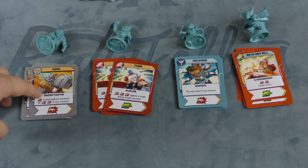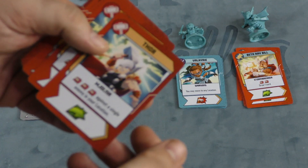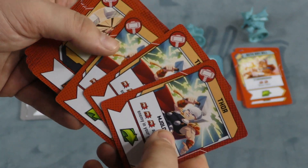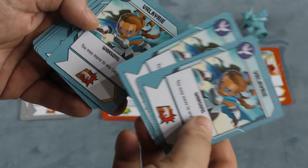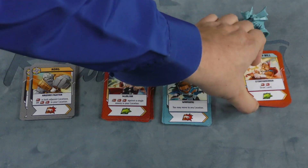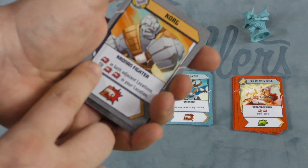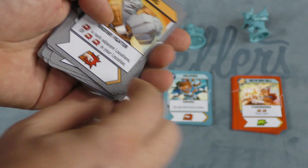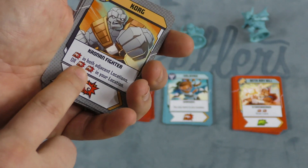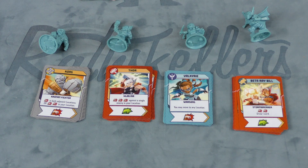An interesting thing about the heroes in this expansion: all three heroes have special cards, and all their cards are the same — so if you see the top one, you're seeing them all. Thor can really wail on a single enemy, with a lot of strength. Valkyrie has great movement — she can move to any location and then punch something, making her versatile. Beta Ray Bill can also move, then do 2 damage and draw a card — a nice special ability, and he's pretty strong too. Korg hits one in both adjacent locations or two in his own location, making him probably the most versatile. He's also good for taking out thugs. This is definitely a powerhouse team built for fighting.